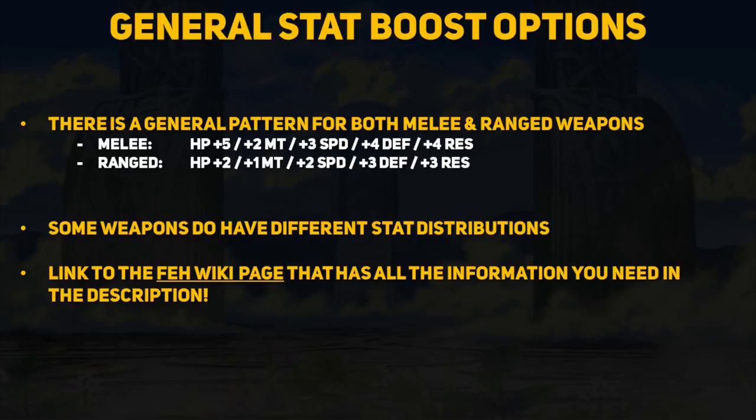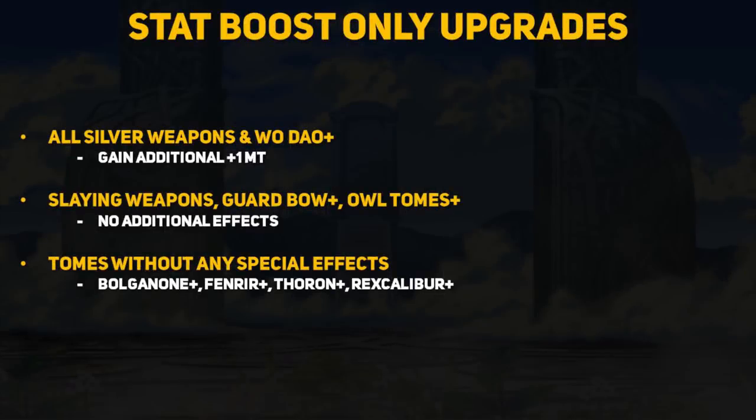I will be jotting down any mistakes I may have made in the description as well, so check it out if something I say seems wrong. I will be sorting the different weapon upgrades into categories since there are so many changes. Many weapons only get stat boost upgrades with no effect changes, following the general stat boost pattern with a few exceptions. For example, all silver weapons and the Wo Dao sword get +1 additional might added to the general pattern. The slaying weapons, guard bow, owl tomes, and tomes without any special effects all only get stat boosts.